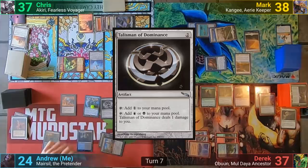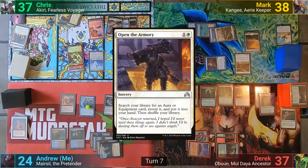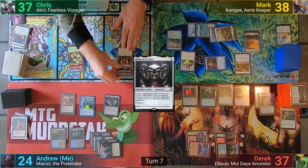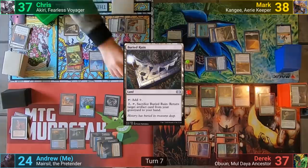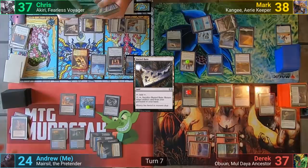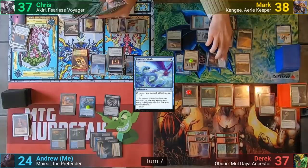Chris untaps and draws, playing out Open the Armory to find even more equipment, putting Helm of the Host to hand. He casts it and equips it to the Stoneforge Mystic once it hits the field, with a trigger from the hammer. Chris then plays a Buried Ruin for his land drop and moves to combat. Chris gets a token copy of the Stoneforge at the beginning of combat and goes to find another equipment card. He can't really attack, and tutors for the card while passing. Mark draws and plays Favorable Winds. He goes to combat, and like the migratory route of many birds, the Augury Owl once more returns to Derek's face. He then passes turn.